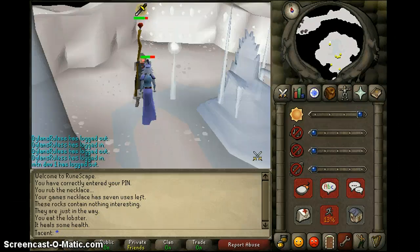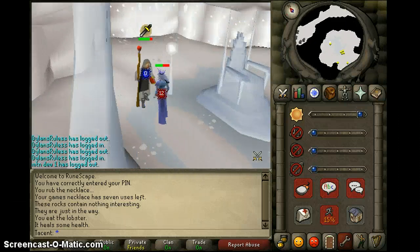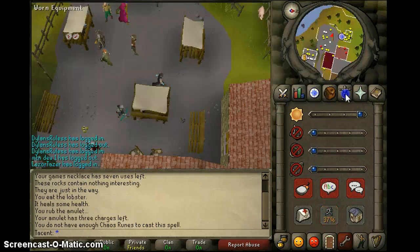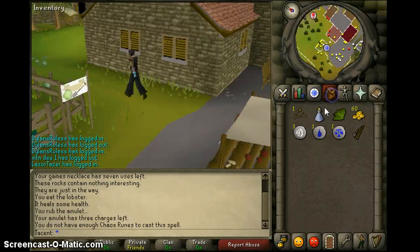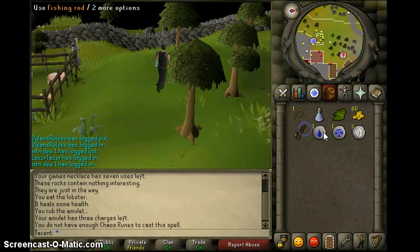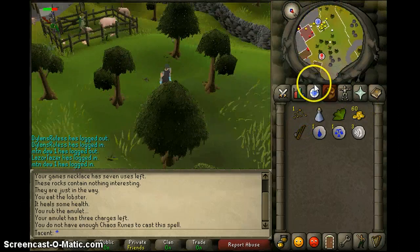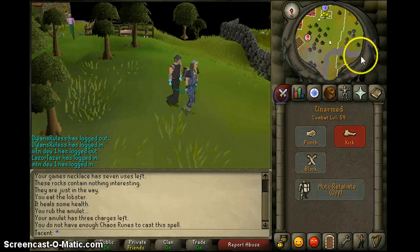After you kill her, we're going to go to Draenor. Pick up the Ice Gloves and then go to Draenor. Bank everything except your Ice Gloves, and bring your Fishing Bait, Vial of Water, Harralander, 60 GP, and a Fishing Rod. Teleport to Falador to make things a little quicker. Now we're going to go to Entrana. I'll start the video back up when I get to Entrana.